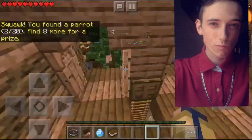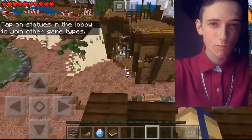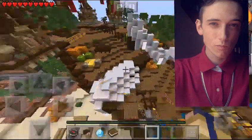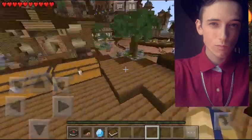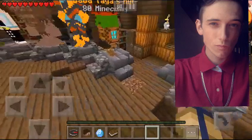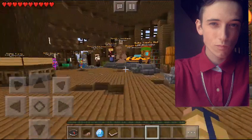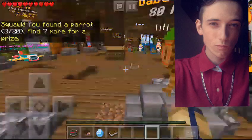There are eight more we need for a prize, and there are 18 more to find in total. So the next one is actually very close — we're going to want to come over here. You'll find the third parrot right over here — it's on the pumpkins inside of the little purchase area in the little Lifeboat store.